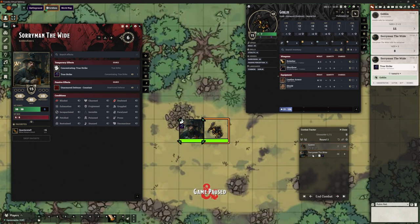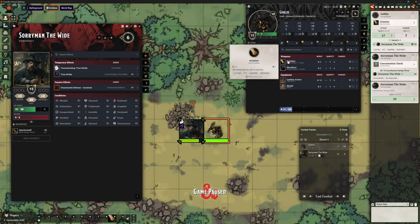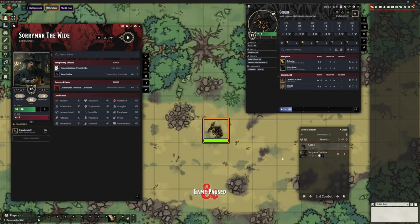Back to the Goblin's go — he's going to make his attacks, and I'm going to wail on Sorryman until we actually manage to hit him. There we go — first time, bosh. What happened here: we didn't get advantage on the attack, which is correct. The Goblin did seven points of damage. Then the second card down has flagged it: Sorryman's taking damage, he needs to make a constitution check — it's a DC 10. Sorryman rolled a 20 in total: 15 plus 2 plus 3. He made that saving throw and is still concentrating.